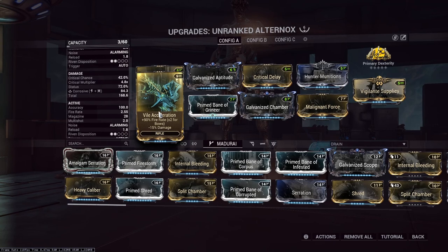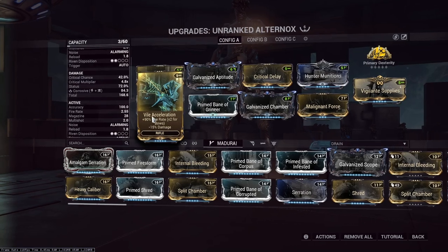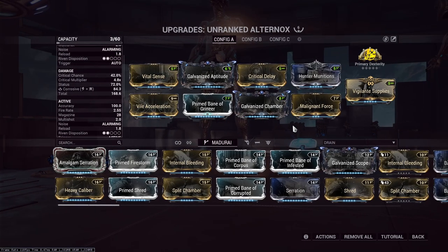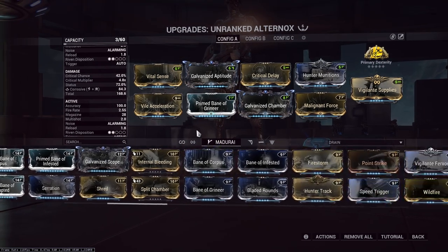Vile Acceleration is for the first build where it has the higher drain Blind Rage. The second one I was able to slot Arcane Acceleration instead. If you don't have Arcane Acceleration, it's a pretty cheap Arcane — it's only 180, definitely worth it. It basically gives you a Vile Acceleration amount of fire rate without the negative to damage. More importantly, it frees up a mod slot so you could slot either more crit, shred, or whatever you want. But this would be a starter build for somebody who's done Arbitrations.